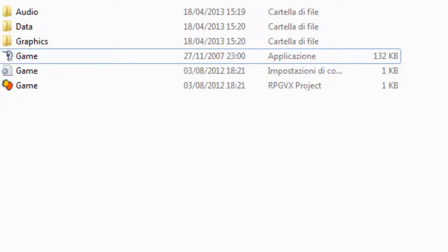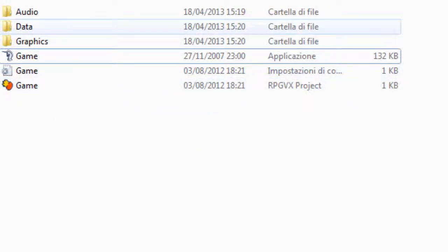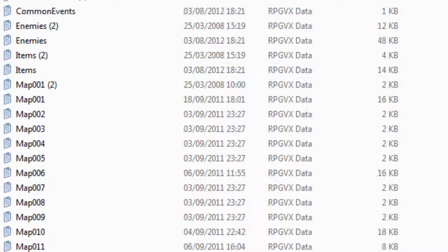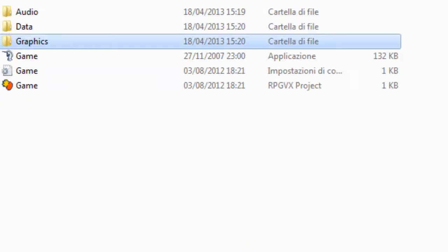First of all, this is the main folder where you have the game, the application. I probably deployed the project since I left the archives there. Then you have the datas and the graphics, but nobody really had a problem with that. What you really asked me about was the audio.